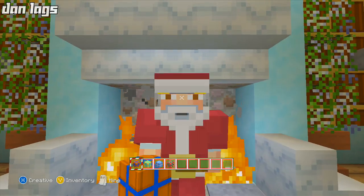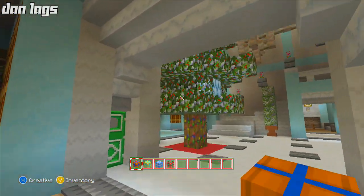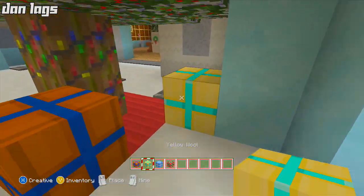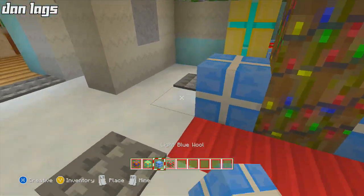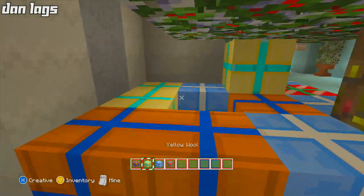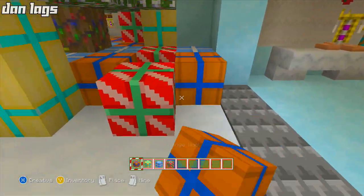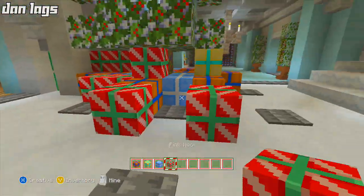I successfully made it down the chimney — you have to be quiet though because people are sleeping inside. I need to find the tree; looks like it's in the front foyer — a beautiful tree inside the alpine mansion. We're going to fit presents in between the chandelier and put plenty of them around the tree. Let's add a few more all over the front foyer — Christmas in the alpine mansion is going to be a blast!